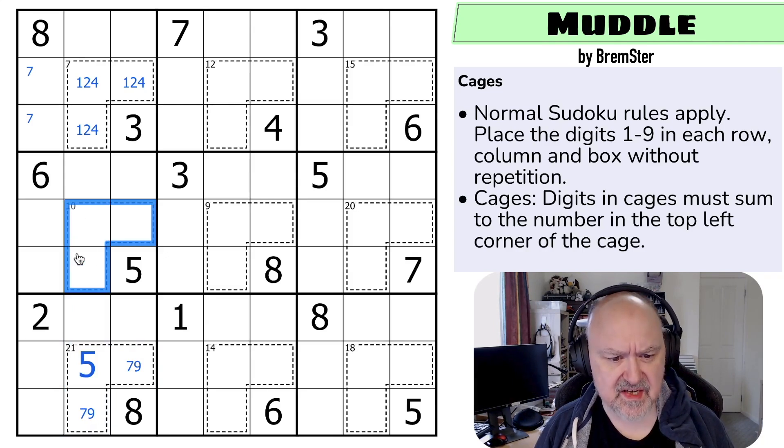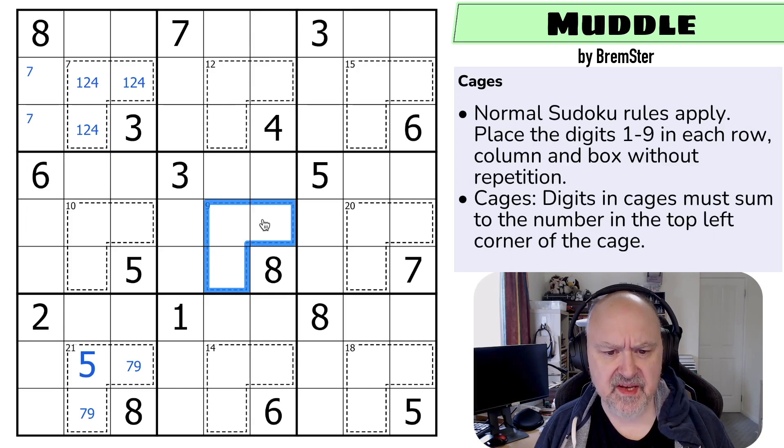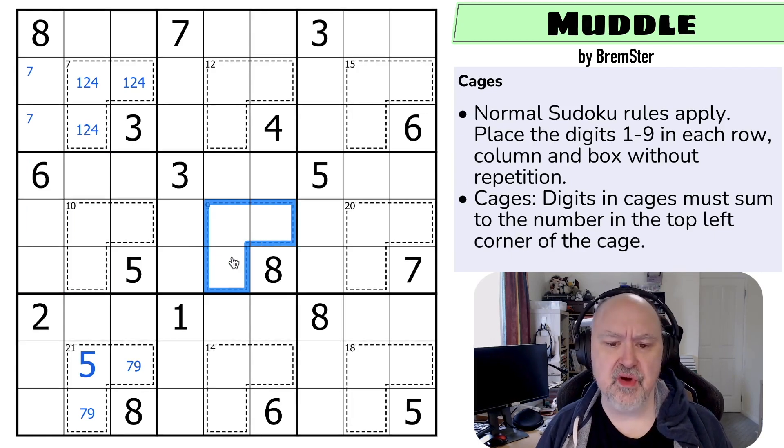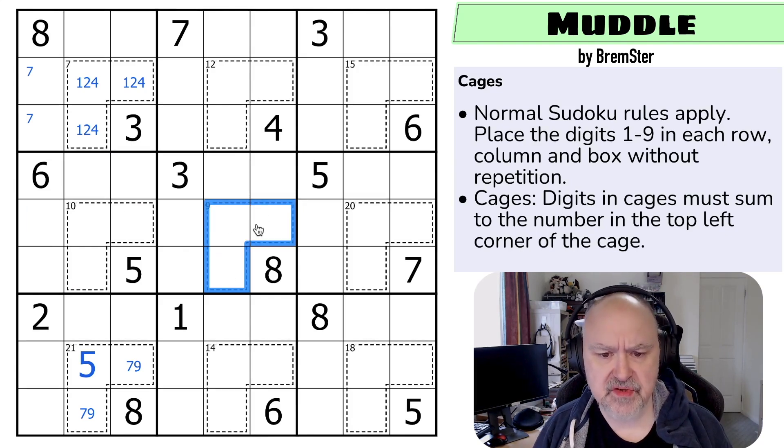Can I put seven in the 10 cage? Yes — I could do one, two, seven. So seven is in one of those. For this nine cage with no three: if I don't use a three, I could use one, two, six. I can't use one-three-five or two-three-four. So this must be one, two, and six.